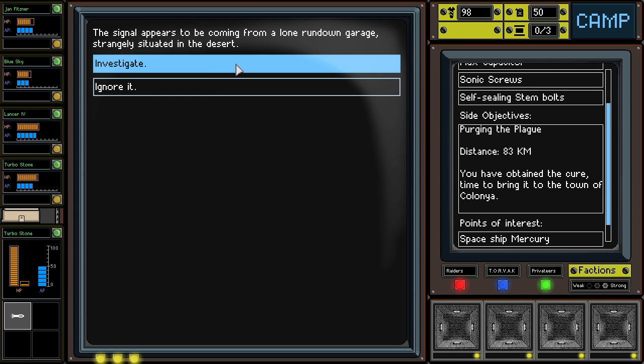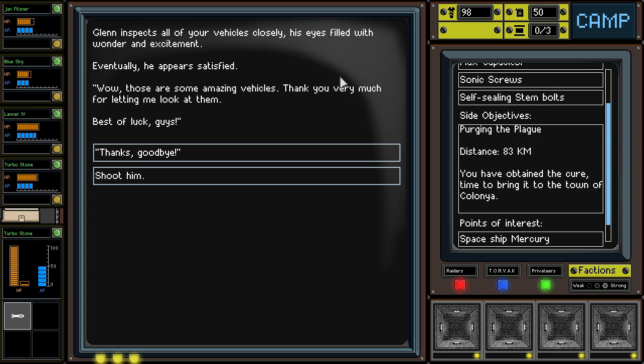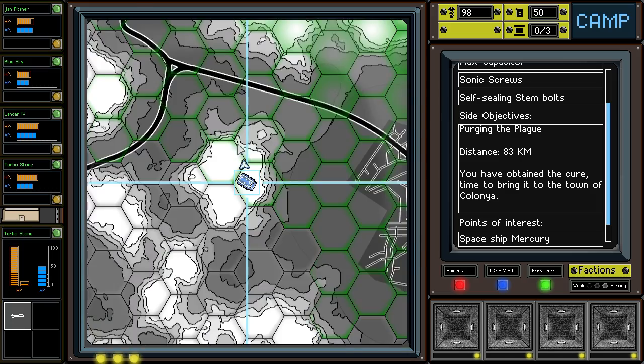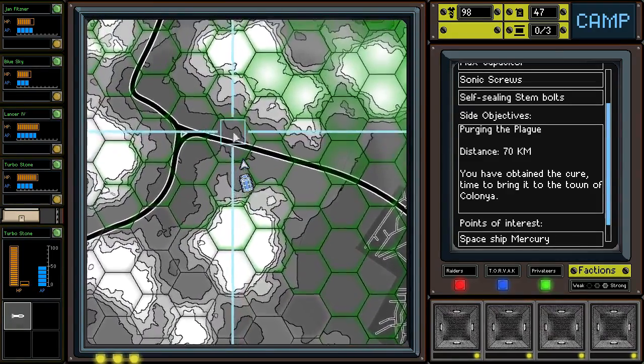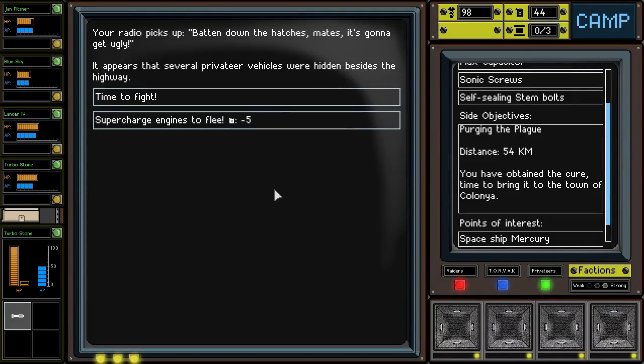A lone run-down garage strangely situated in the desert. The man calling himself Glenn Matthews — quite the handyman — asks if he can look at your vehicles. Okay. Thank you very much for letting me look at them. That's it? I wanted to shoot him, but sometimes you just get the option to shoot a guy or say goodbye.